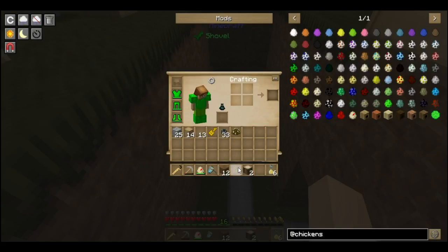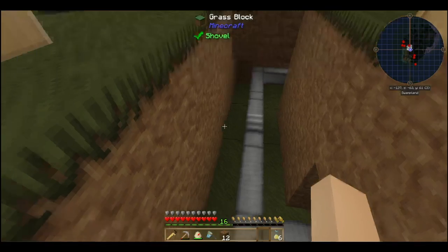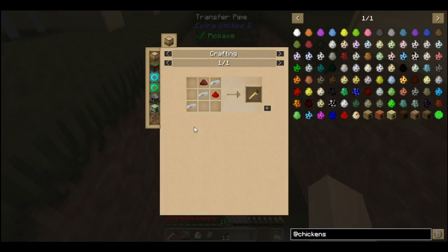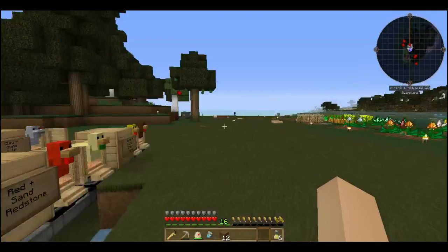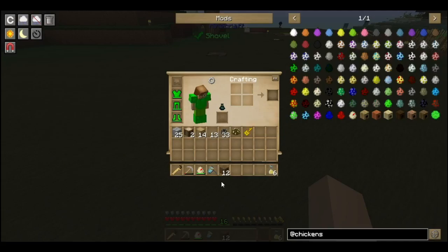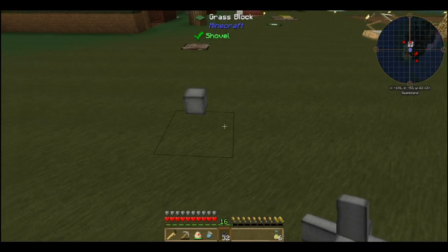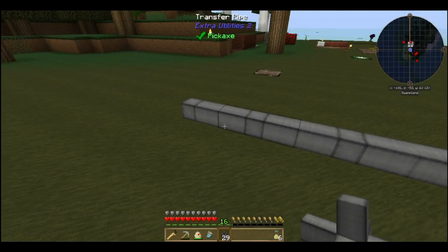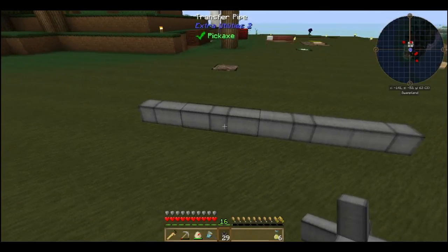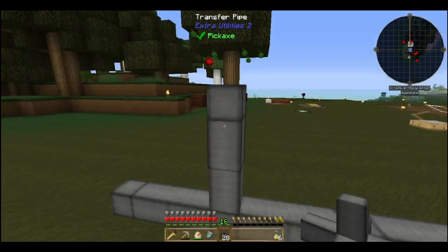The way you can fix some of that is with the wrench from Extra Utilities — it's pretty easy to make. Let me show the recipe real quick: it's just three iron ingots, a red dye, and a piece of redstone. That gives you the wrench. If we right-click on a piece of this transfer pipe we can block a section of it. I'll throw a segment down here to show you. Each piece of pipe has two ends and a center piece — the center piece is where an intersection would be.